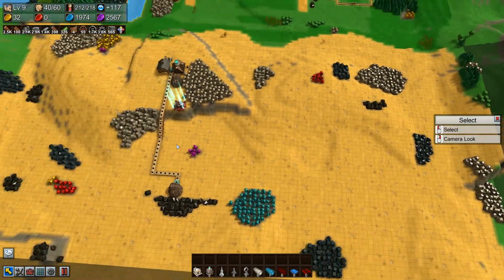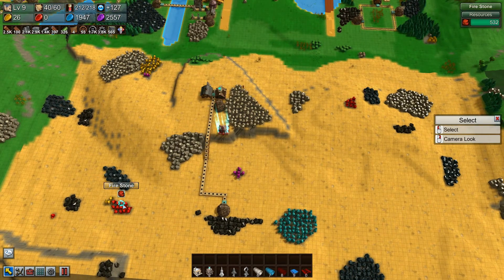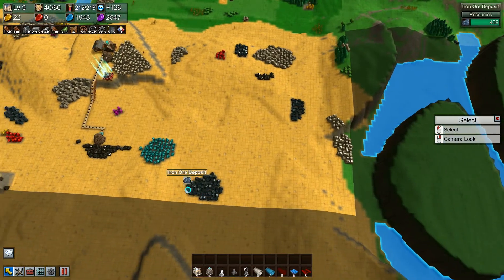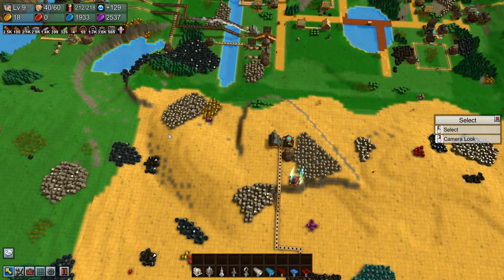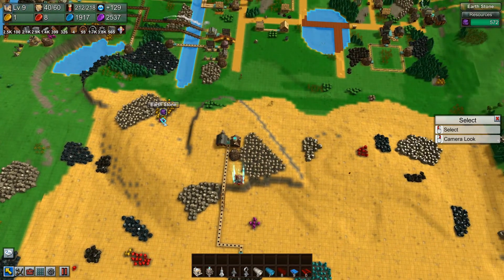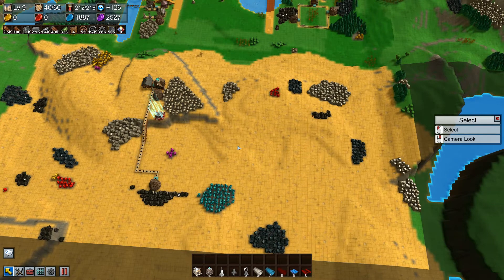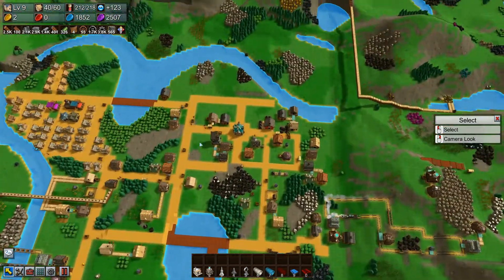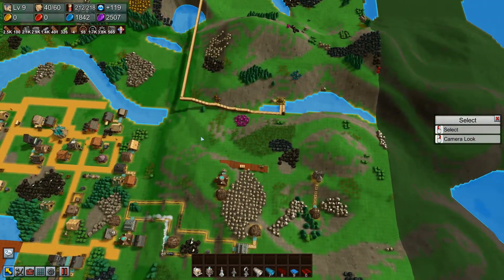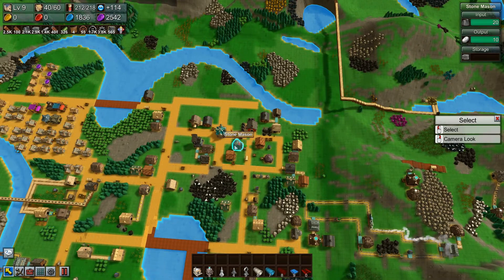Long term it might be better to have it down here because all the best resources are down here — water stone, air stone, fire stone. I don't have much coal here though, just a little bit of earth stone. I think I'll flatten this area and route stuff to it. I can't really put it up top; there's too many resources and things there, and the pipes are running in here anyway.